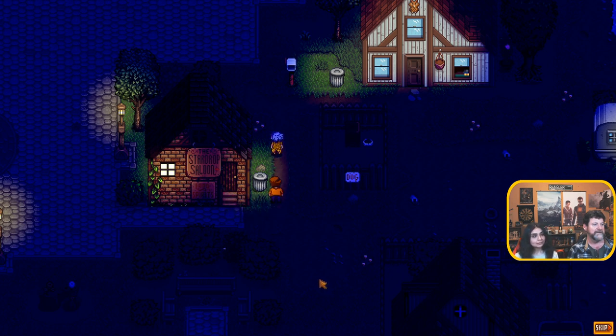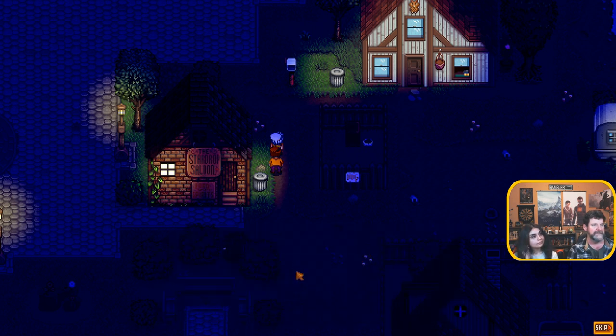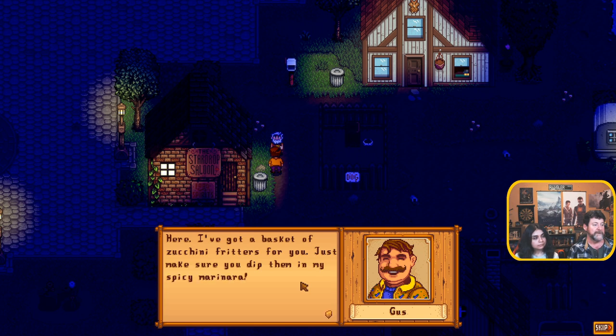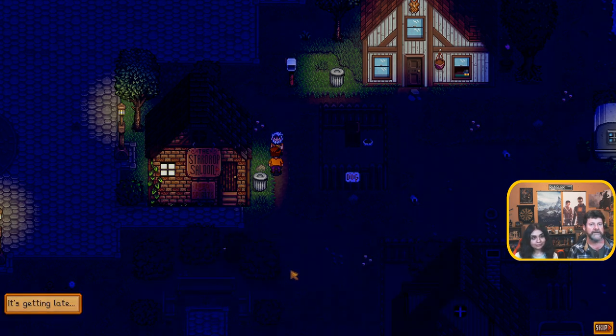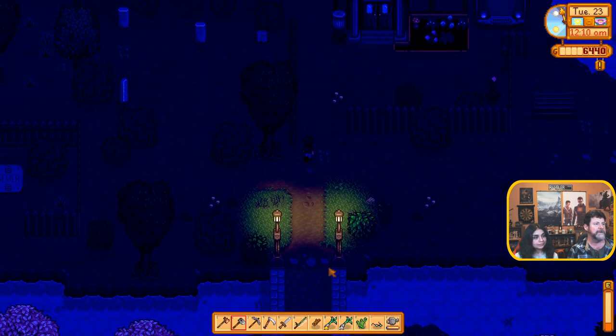Oh, got caught again — shaking, trembling with fear. 'I know what you're doing, Linus. If you need food just ask — I don't want anyone in Pelican Town to go hungry. Here, I've got a basket of zucchini fritters for you.' We haven't had those in a long time — gotta go talk Mrs. Rambler into making some. 'Make sure you dip them in my spicy marinara. Go on, take it.' Getting late — the timer keeps going. Pause! Because I never got to go up there and say I'm hungry.